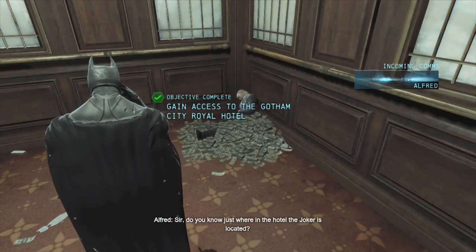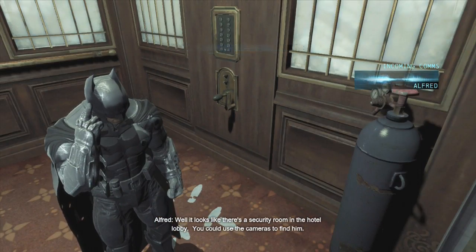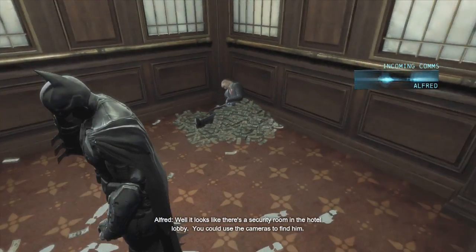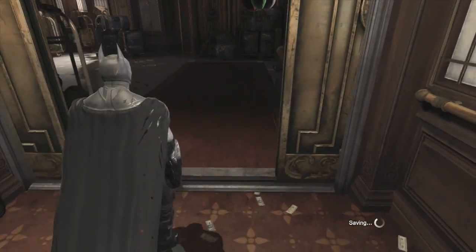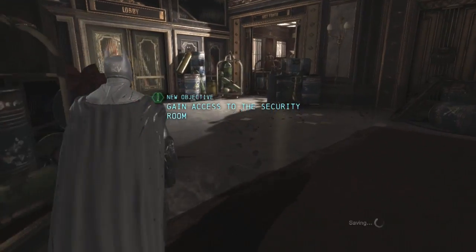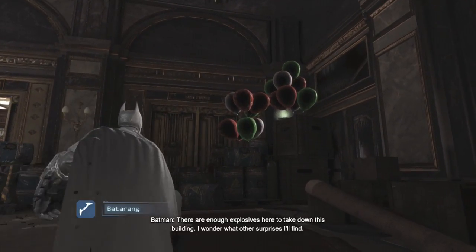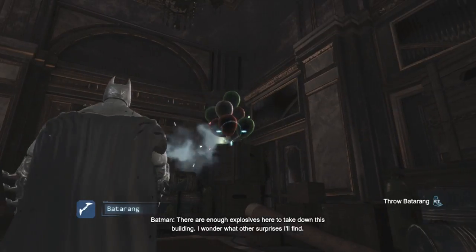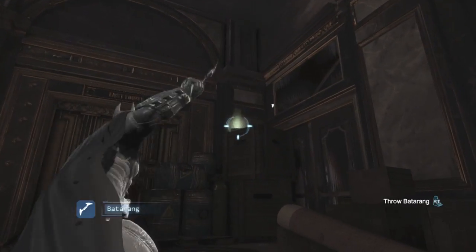Sir, do you know just where in the hotel the Joker is located? Not yet. Well, it looks like there's a security room in the hotel lobby — you could use the cameras to find him. Okay, I'll try that. Alfred. Oh, balloons — I remember balloons from the last one. There are enough explosives here to take down this building. Wonder what other surprises I'll find.